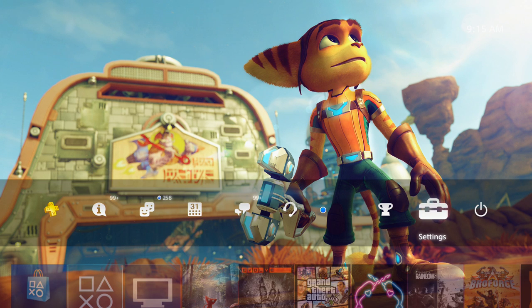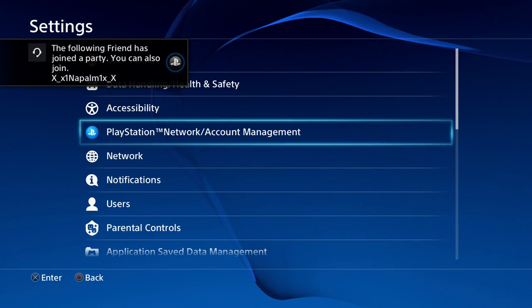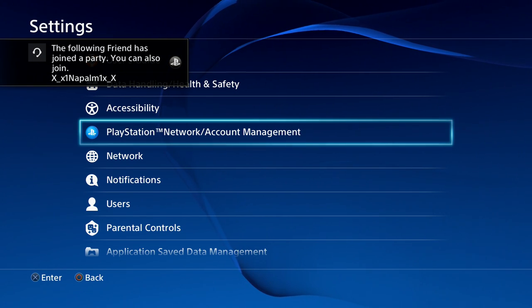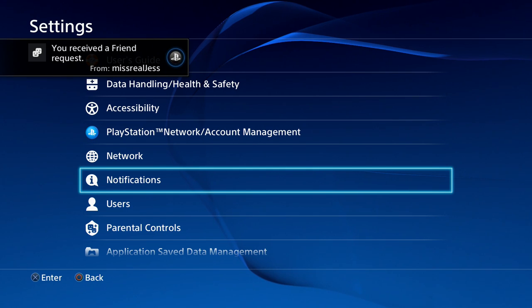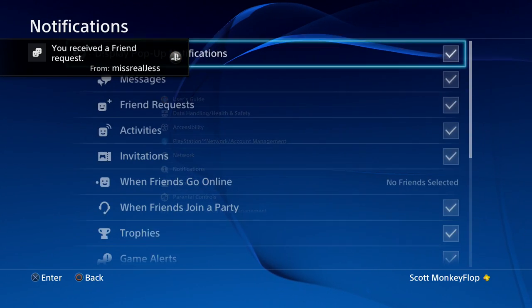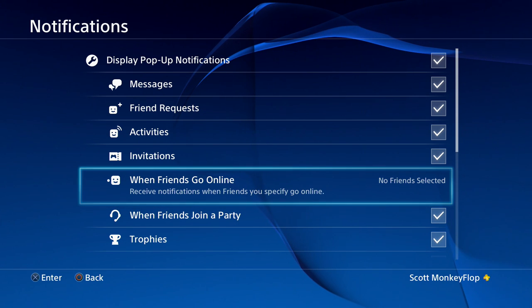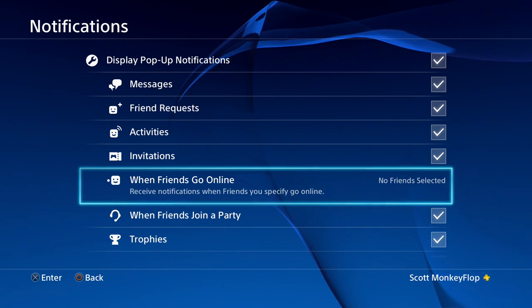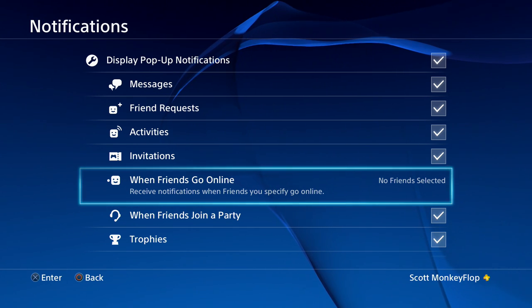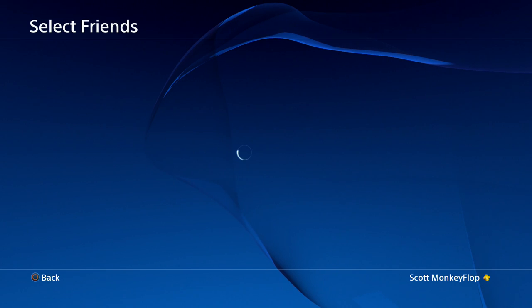Once you go into Settings, go into Notifications. Once you go into Notifications, you will see it right there: 'When friends go online — no friends selected. Receive notifications when friends you specify go online.'